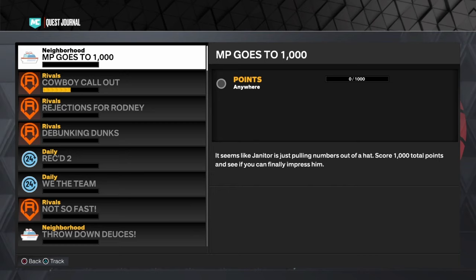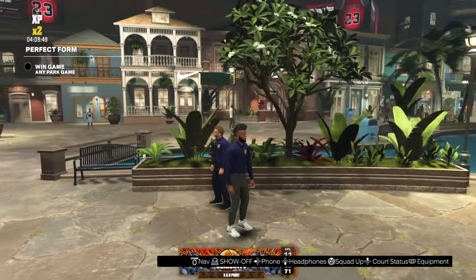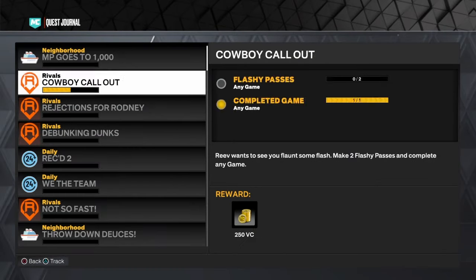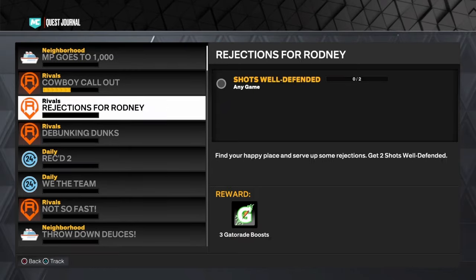MP goes to 1,000. All you have to do is score 1,000 points. You can do it in MyCareer, you can do it in the park. I just do the regular challenge beforehand so you can chill with the boys playing the park and it'll build over time. No shirt is through the janitor — get the 1,000 points done and that's how you get it.